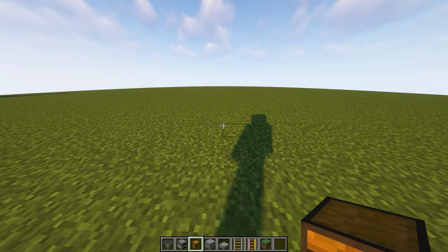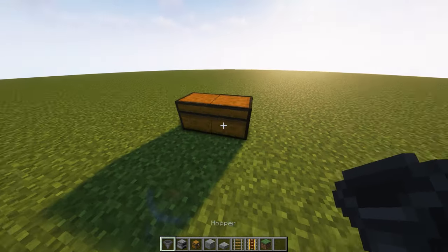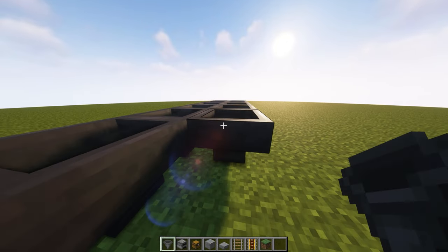The first thing you need to do is place this double chest right here. This is going to be your output chest for everything that comes out of the super smelter. We now need two rows of six hoppers behind the chest, and this part right here will be the direct center of the machine, so use that to plan accordingly.